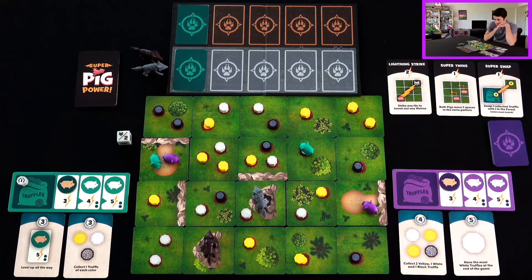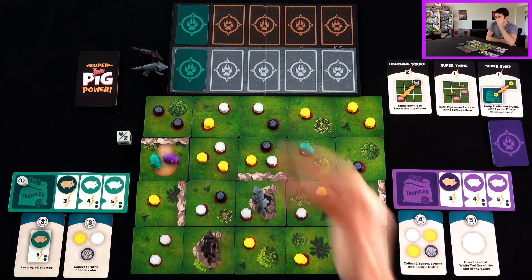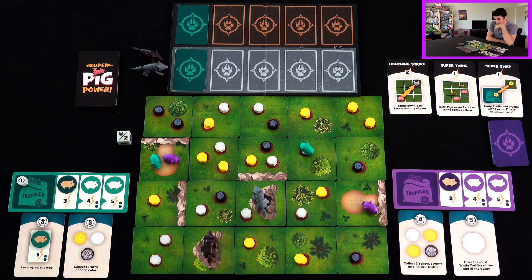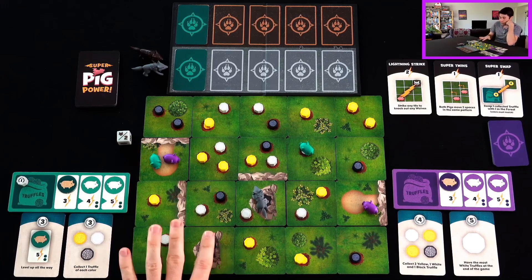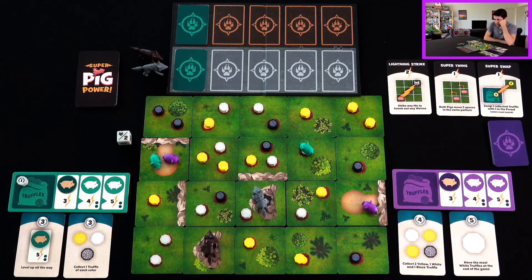And now I switch it over to right brain. So I'm looking at this and I do see that left brain has put out a couple of direction cards, so I need to keep that in mind. I don't know exactly where the safe spots are or the danger spots are, but I do know that I want white Truffles. I see two white Truffles down here, and these would normally be face down, so we wouldn't really know what each other's missions are. I don't think left brain would be able to know that I'm going for these spaces, but it is still kind of dangerous — it's right next to a wolf.